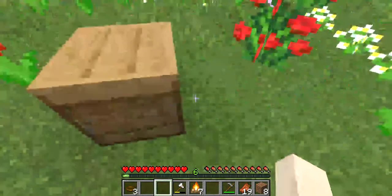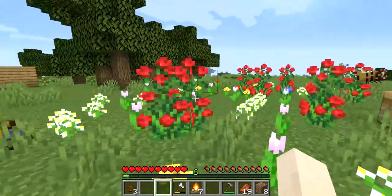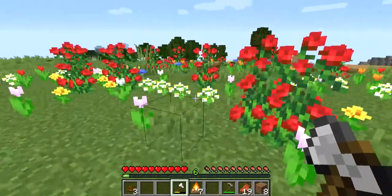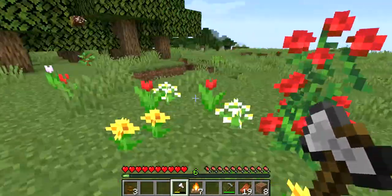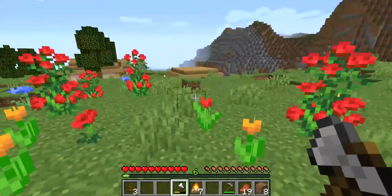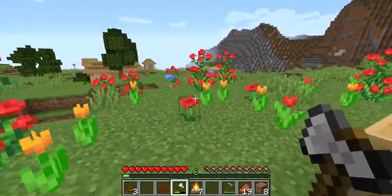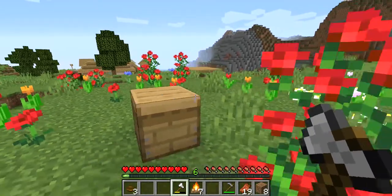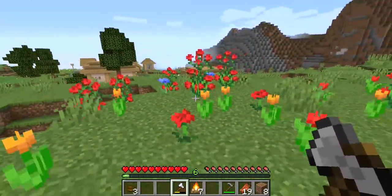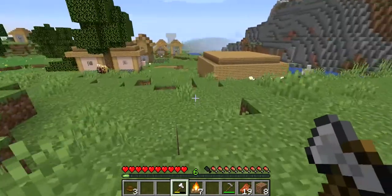You can either get a bottle of honey by using a bottle on it — easy peasy. And if you drink that, it stores six hunger points or three little chicken drumsticks, and gives you quite a bit of saturation. Three or four bottles of honey in a square makes a honey block, which you can use to slide down walls and do a weird wall parkour on them. Or you can shear it for honeycomb, and you get three every time. Three honeycomb and six wood — kind of like in the shape of how you make a bookshelf, replacing the books with honeycomb — makes a beehive like this one. Four honeycomb makes a honeycomb block, though I have no idea if it has any use other than just decoration.